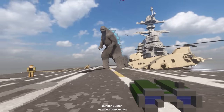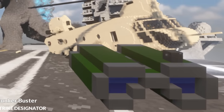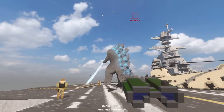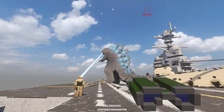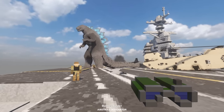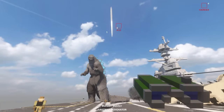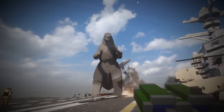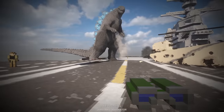I might regret this, but I've got the airstrike designator out again, and I'm going to try the bunker buster. I've not tried it on Godzilla yet, so let's go ahead and target him and see what happens. Now, this might also do a lot of damage to the aircraft carrier. There it is. All right, come on, Godzilla, a bit to the left. We might have slightly missed him, but that's fine because we'll just send in another one. Yes, here we go.